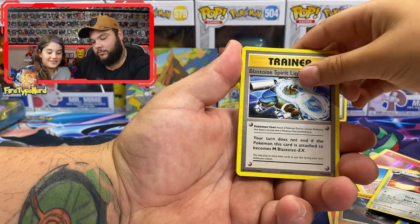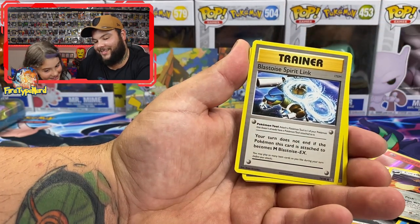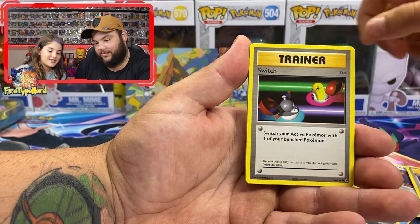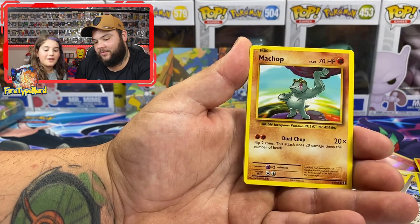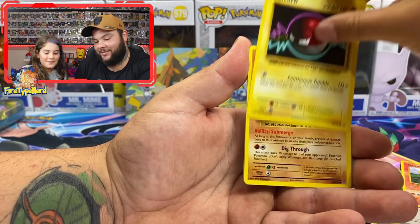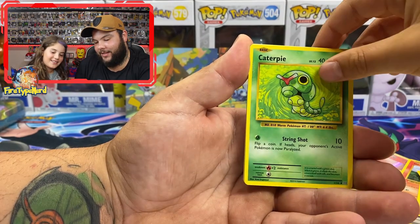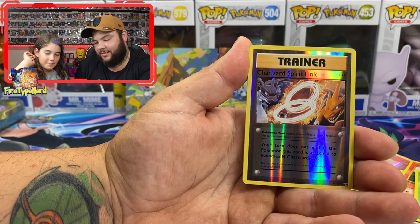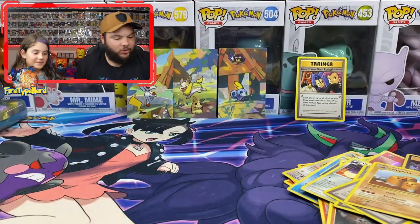Trainer. So if you want, you can read them. Blastoise Spirit Link. Switch. Growlithe. Machoke. Voltorb. Diglett. Caterpie. Charizard Spirit Link. And a Dugtrio. Not the best cards.